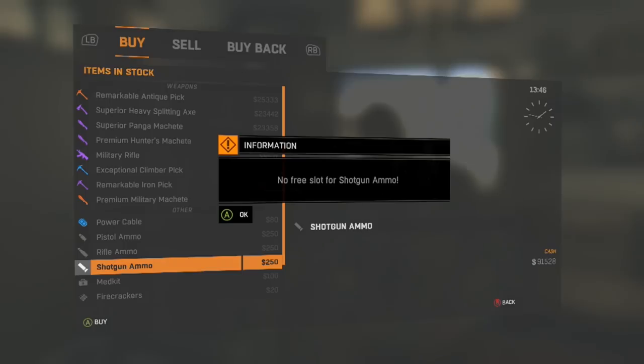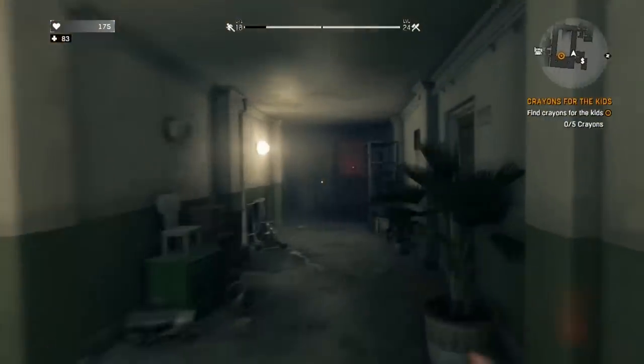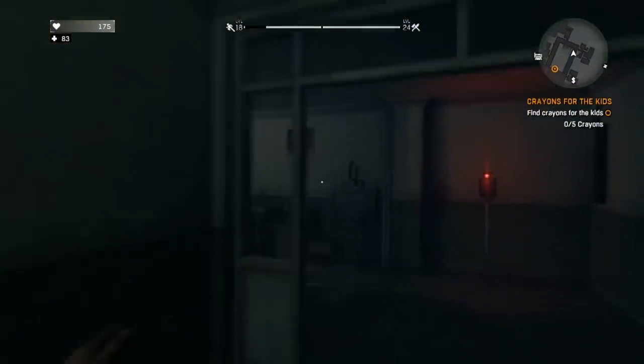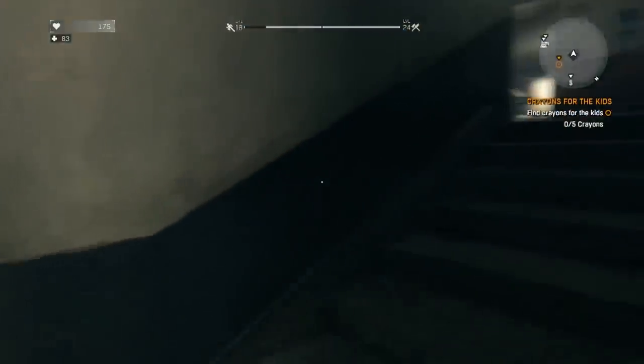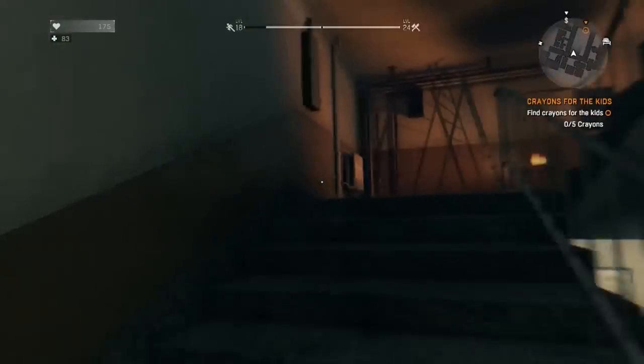What you want to do is head up the tower to the very top through the elevator, and then climb two flights of stairs in order to finally get to the very top of the rooftop.